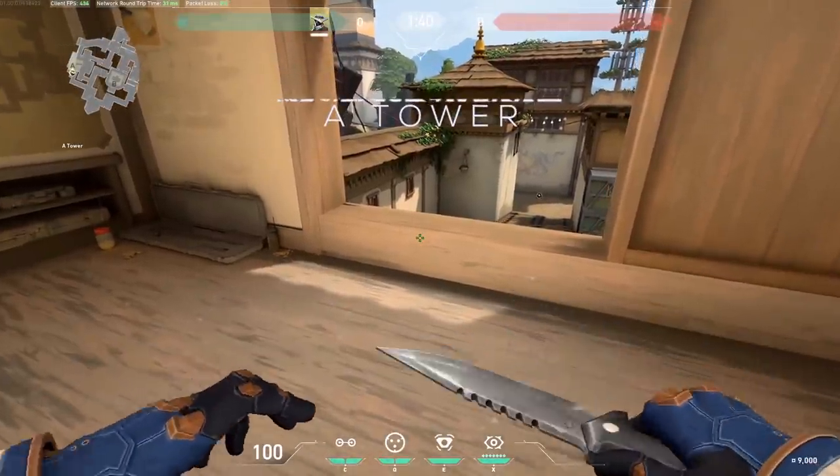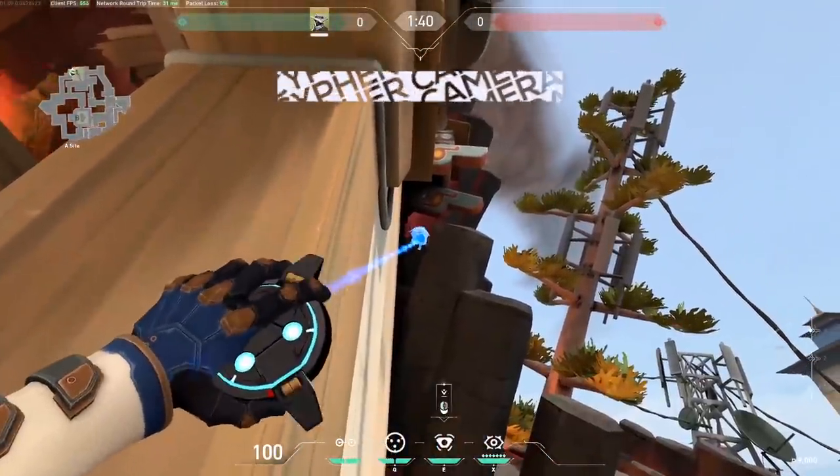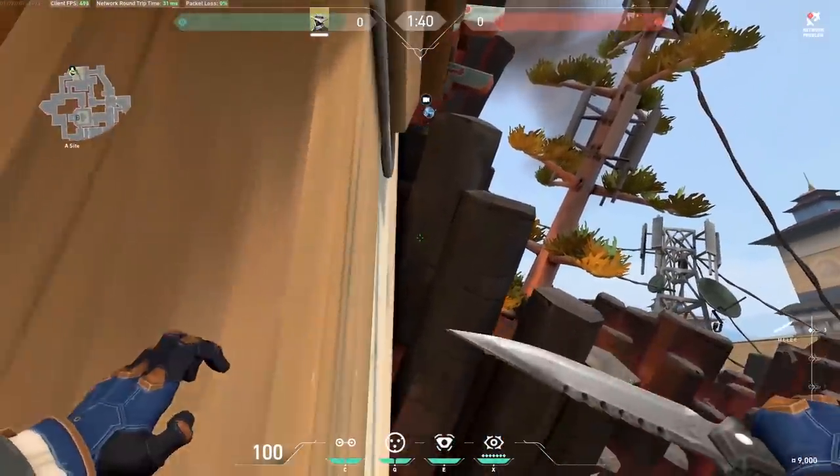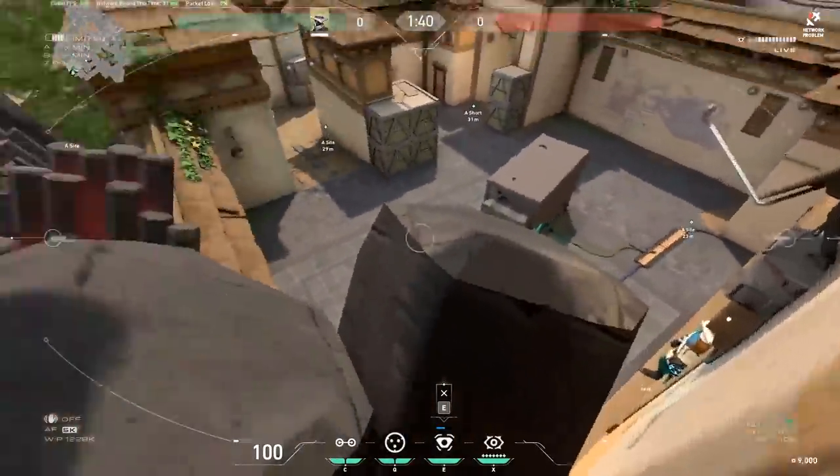Haven — A tower: go up to the window, crouch in the window, aim to the rock, go as far up as possible, and now you have this camera. Very strong view, melts in with the rock, and extremely difficult to spot.